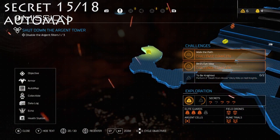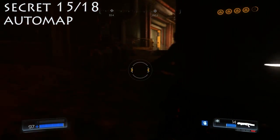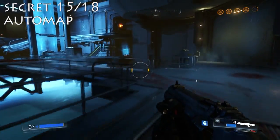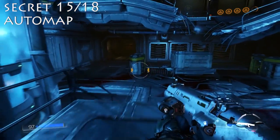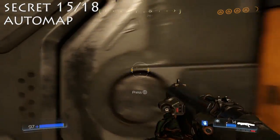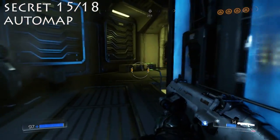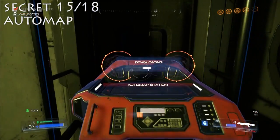Now, from the secret area where you get the super shotgun, turn around, and then we'll follow the path back up, and we're actually going to the building on our left, and we're going to get the auto map. So we walk up these stairs. There'll be a huge firefight in this room, and then just go to the end. You actually have to rip open the doors. Rip open the door here — just so strong. There'll be some armor in here. It's actually a secret area as well, and then we get the auto map.